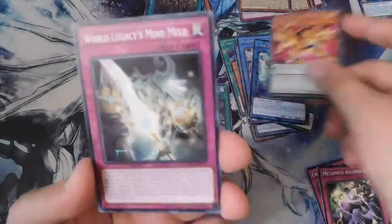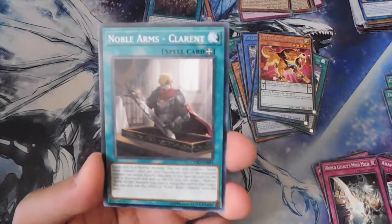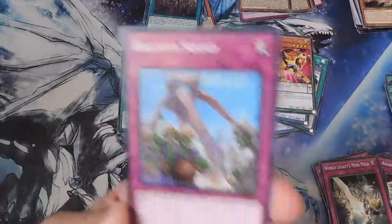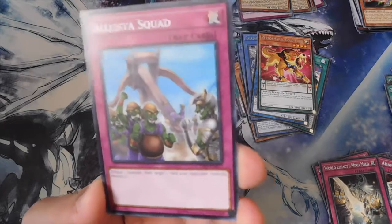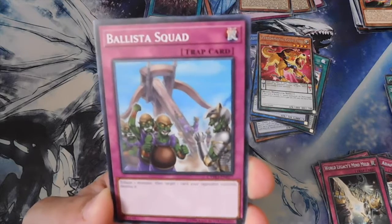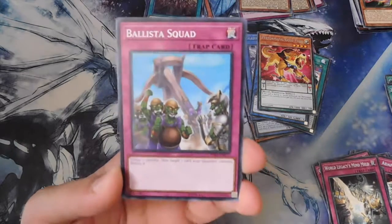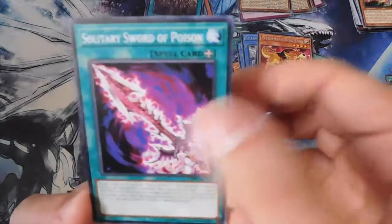World Legacy's Mind Meld, Noble Arms Clarent, Ballesta Squad — tribute one monster and target one card your opponent controls, destroy it. I feel like they should have made this card when Yu-Gi-Oh first came out, or maybe it was. I feel like this is the first time I've seen this card. Solitary Sword of Poison.